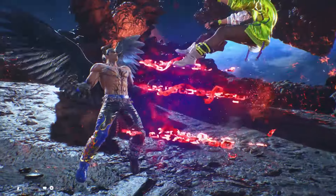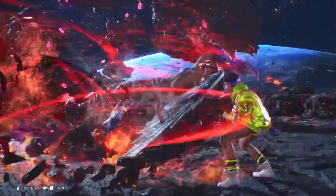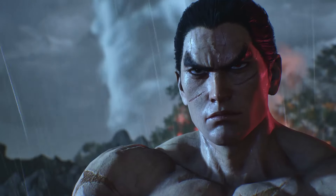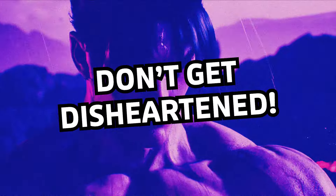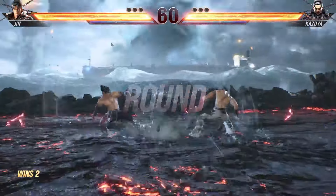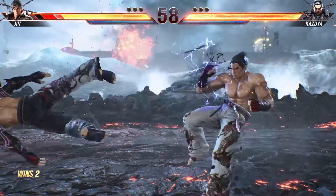Heat smash is the ultimate attack in heat. Every character has one — some have highs, mids, and some have low moves. If blocked, you might be at disadvantage depending on your character. My last general tip: don't get disheartened. Fighting games can be complicated, but I'm about to make it easy by telling you which characters and easy combos to start with, so don't panic.